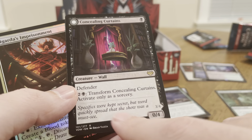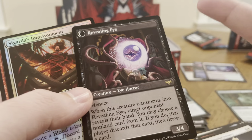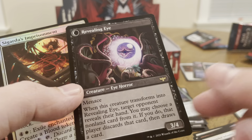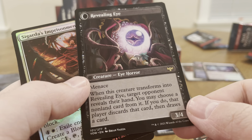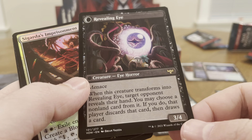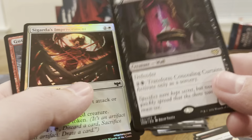For three mana you can transform it, and then since it was already in play, you can attack that turn. You transform it and target opponent reveals their hand — you may choose a non-land card from it. If you do, that player discards that card and then draws a card. It's got Menace. Nice, I like it.